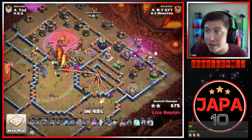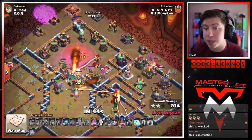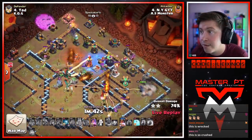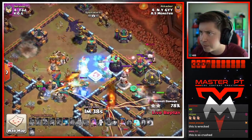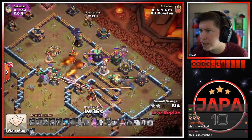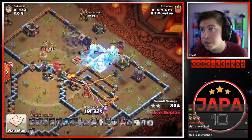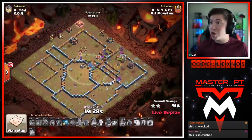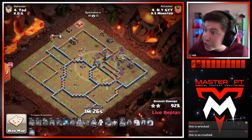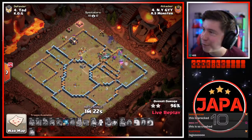Dragons get through the core multi. Queen can hopefully take out the other multi, or at least the dragons can path there. Royal champion on the right side of the base should be able to take out the wizard tower and the scatter shot. Here come the bats nice and early from the 12 o'clock side. Still have two freezes — there goes the first one for the single. RC gets the scatter — we're gonna freeze the wizard tower, bats on the single, down it goes. Bats on the wizard tower, down it goes. Queen pops her ability, down goes the multi. Nothing can kill the bats — it's a three star for AS Monster!